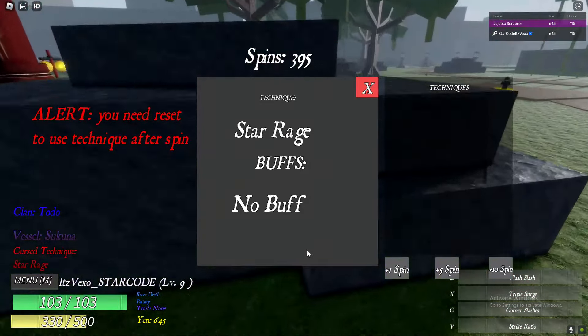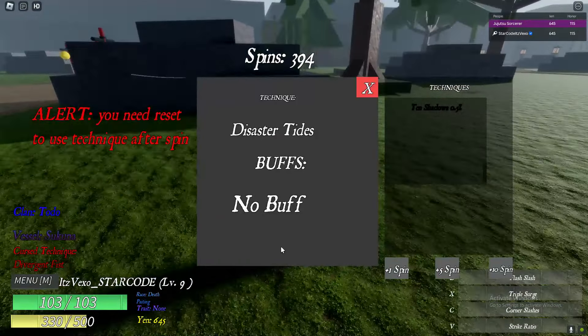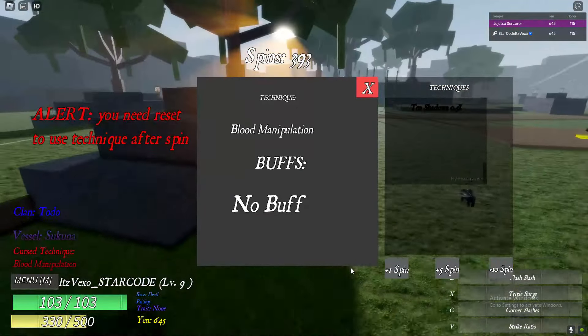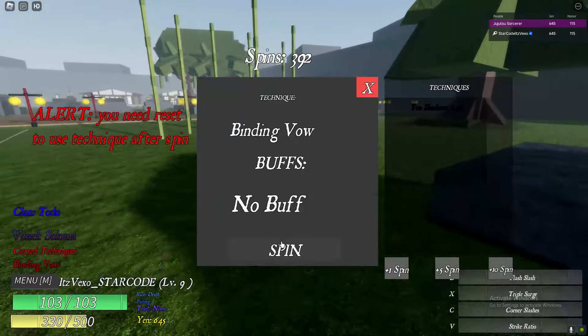You get it by spinning, as you can obviously see, so we are now spinning. It's a 0.5% chance of getting 10 Shadows, so I'm going to go ahead and get 10 Shadows quickly so I can showcase it here — this is how to get 10 Shadows.